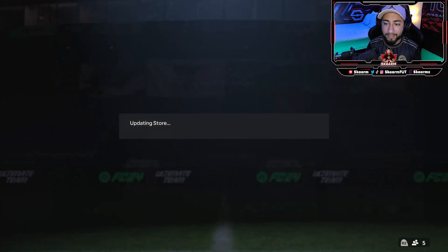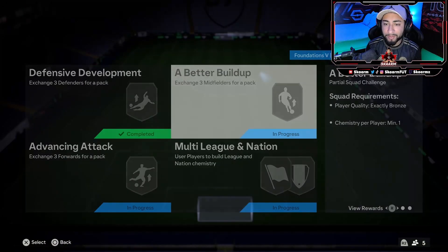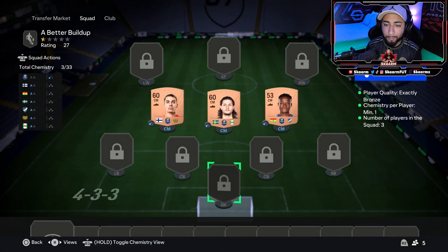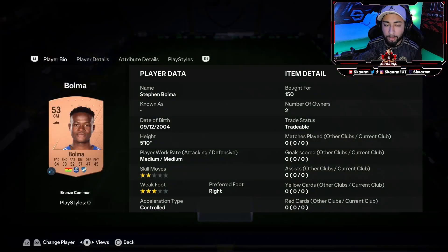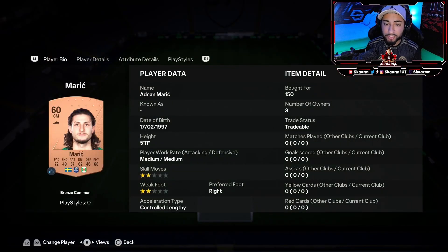450 coins was the price for that — very simple, very easy. Now on to Better Build Up. Once again 450 coins and a very similar squad — three players from the same league is all you need. We start the squad off at the right center mid with Stefan Bulma, central center mid is going to be Marich, and at the left center mid position it's going to be Leo Walta.